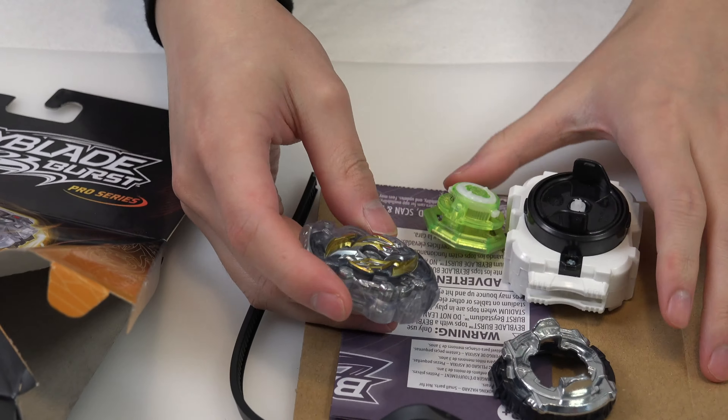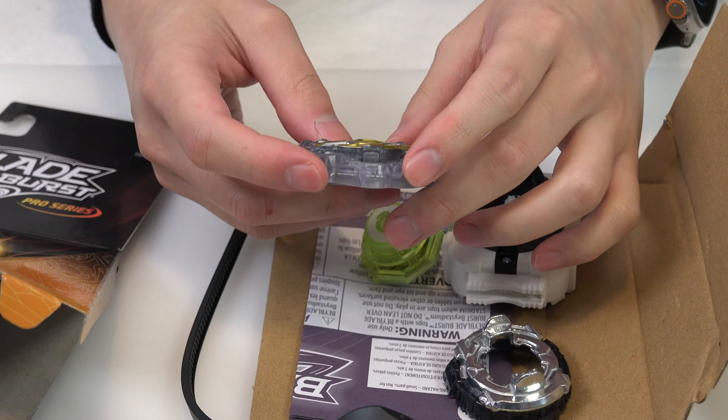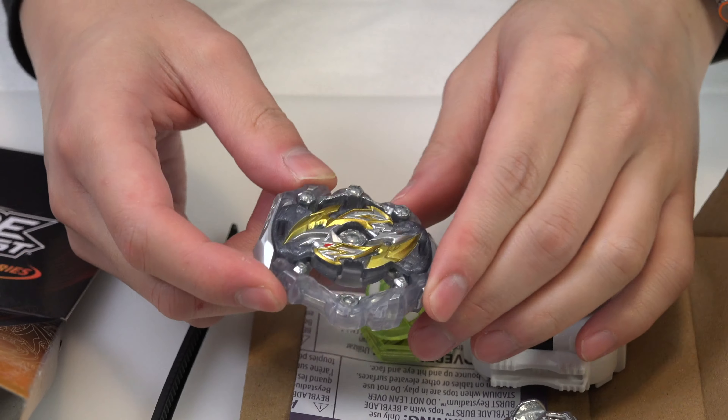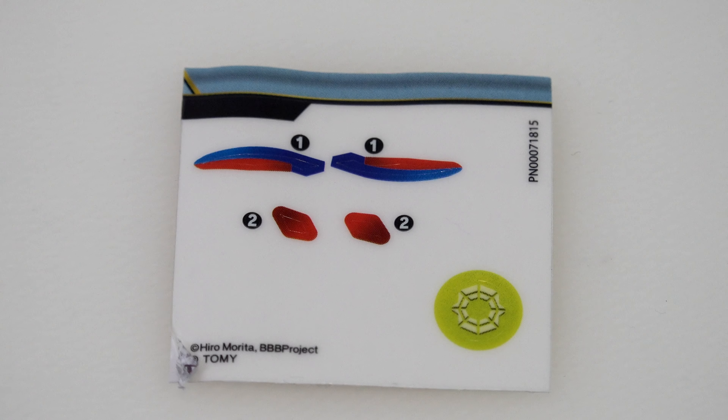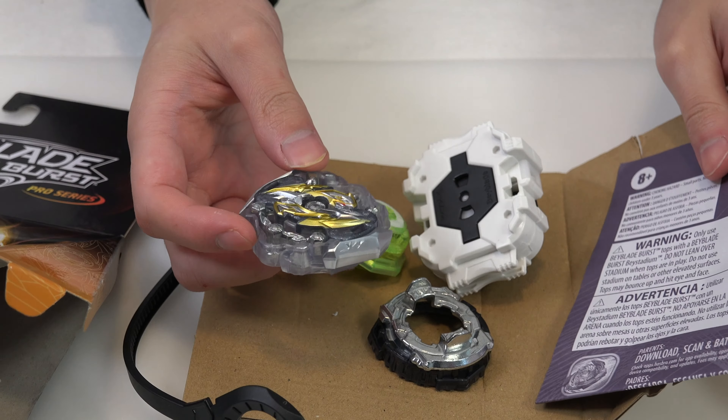There we go. This is the layer. After unboxing a couple of quad drive Beys, now I'm touching this and looking at this. I'll give it to them — there's details. Stickers in here, that's good. Metal. First impressions: so far so good.